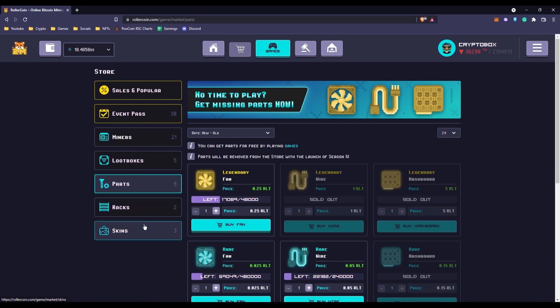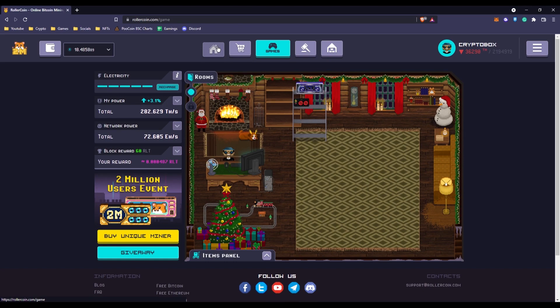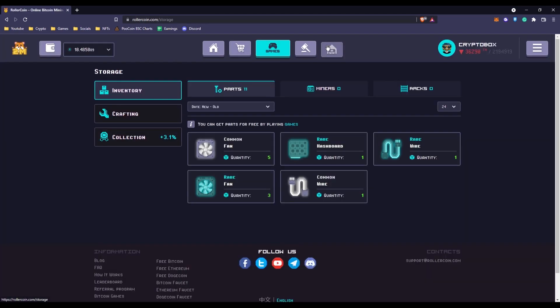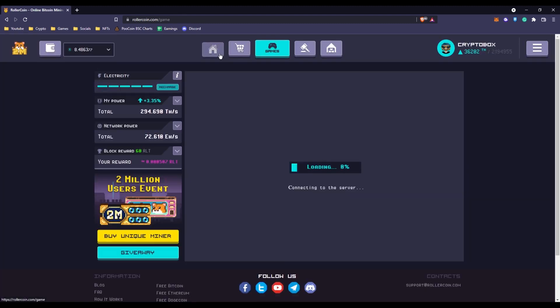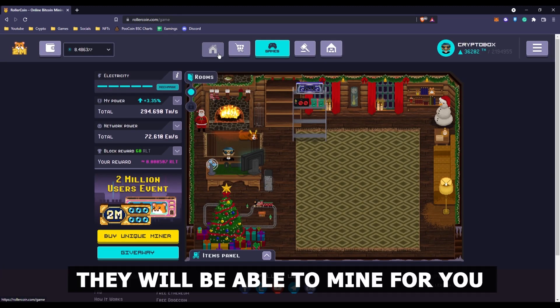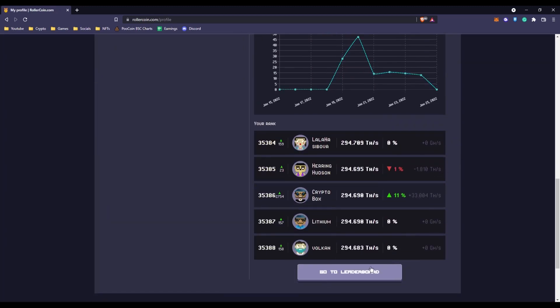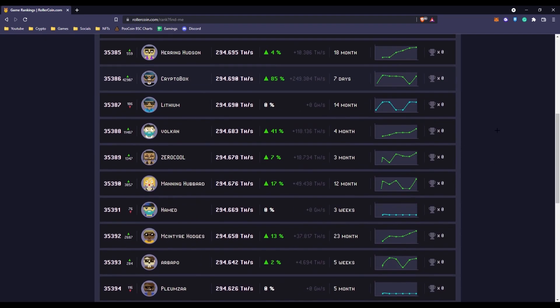Plus, the free app built by Rollercoin allows you to do everything on your phone. Because of the graphic appearance and feel, it's a free game and pretty entertaining. Starting in an old outdated office with a basic computer, you may improve your character and surroundings using money earned in the game. You may also spend money to acquire miners, which will be able to mine for you, and you'll be able to earn a stable income this way. It is possible to earn extra cryptocurrency by playing minigames on Rollercoin.